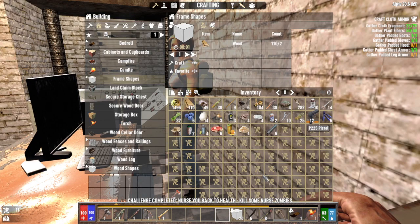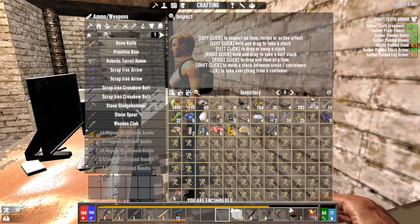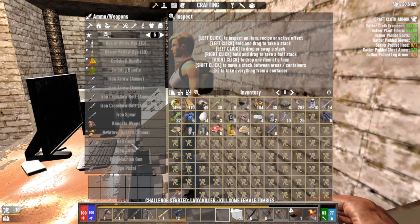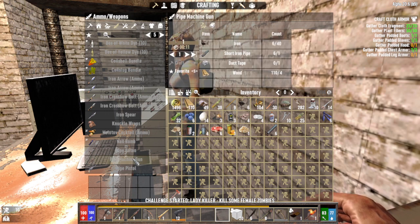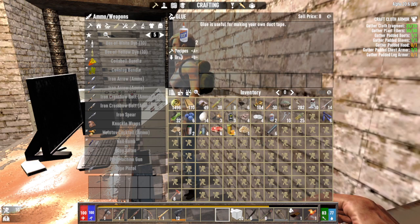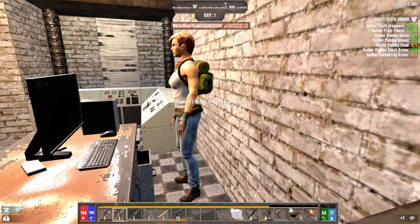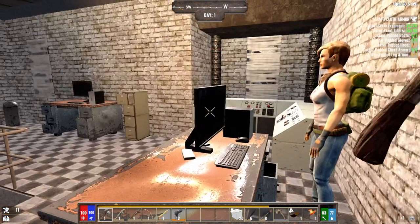I can make a machine gun. There's the P225. What do I need for the machine gun? I didn't get the stuff I needed while I was out — that was stupid. I just need iron and duct tape. I could make duct tape. I can probably get the iron from the desk or the computer.